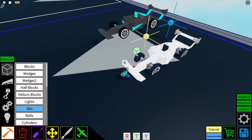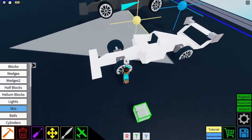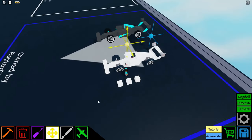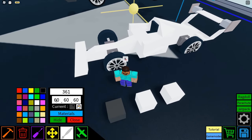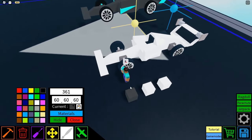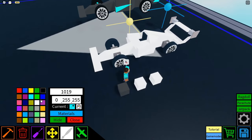Now on to painting. We actually have three main colors for this car: the tires, the highlights, and the base body color. Put three blocks out and get those colors — the first is 60, 60, 60 for the main body of the car. The second is a highlight palette color.